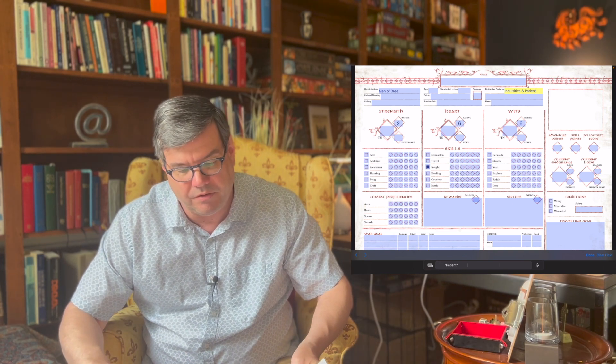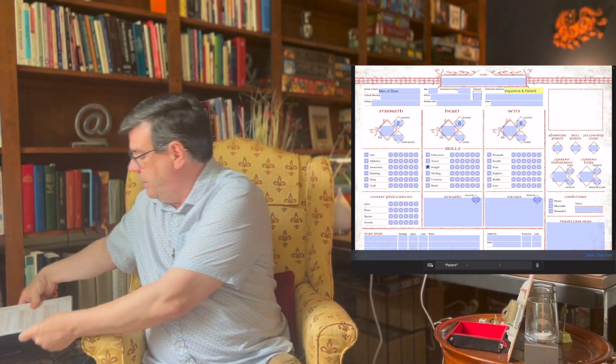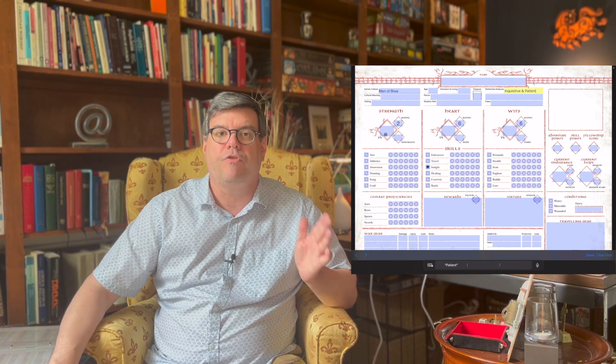That's pretty cool. Now let's get the target numbers. We're going to use 18, which is for Strider mode, and take that down from 18 to 16 for strength. For heart, we're going to go down to 12, and wits to 12. Endurance is plus 20, so we've got an endurance of 22 — not great. Hope is plus 10, so that gives this person a 16. We don't know yet if it's male or female. For parry, we're going to do wits plus 10, so that's 16 as well.